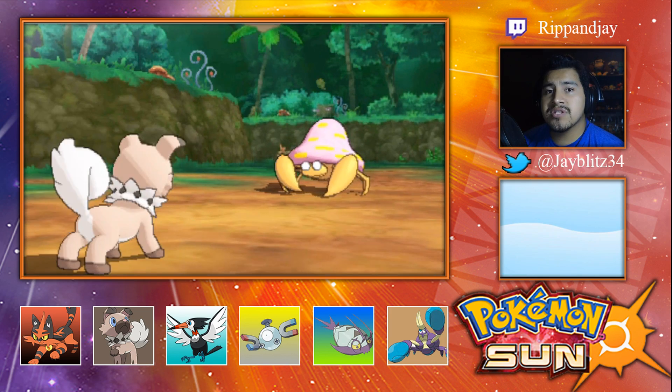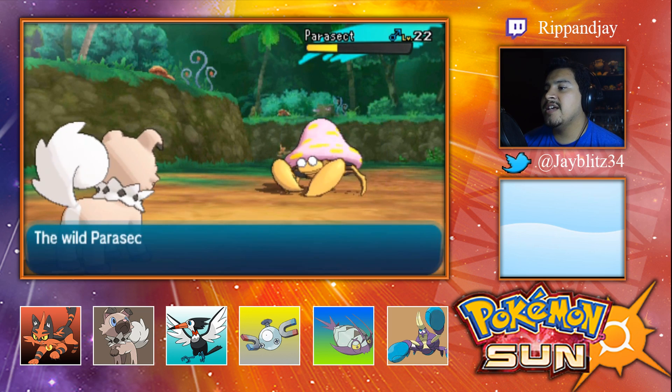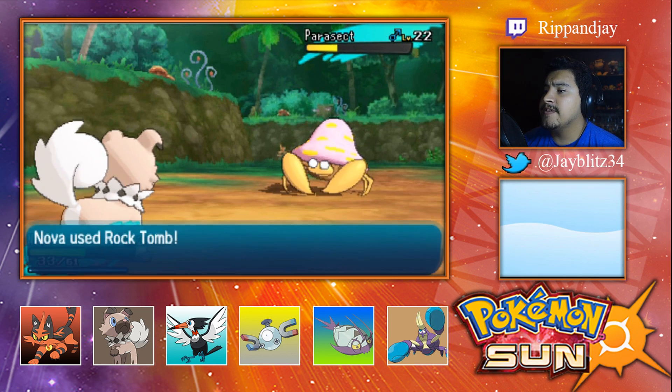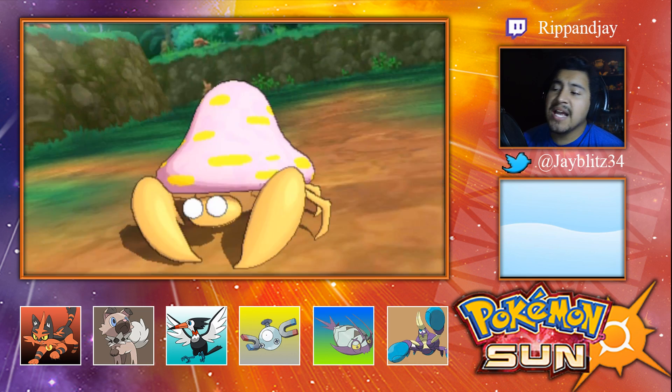We might be able to take out this Parasect with Nova here. Can I get a fury cutter? That's perfect, actually that does a lot of damage. Stop it — don't dare do that again. Let's go for another rock tomb. Booyah!